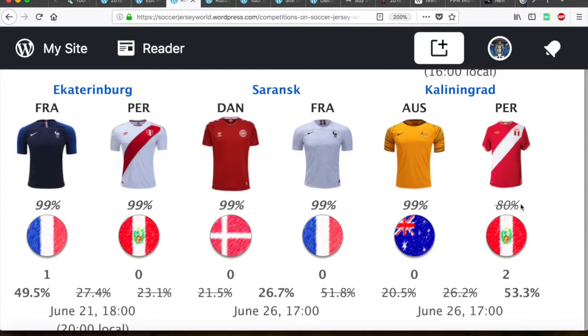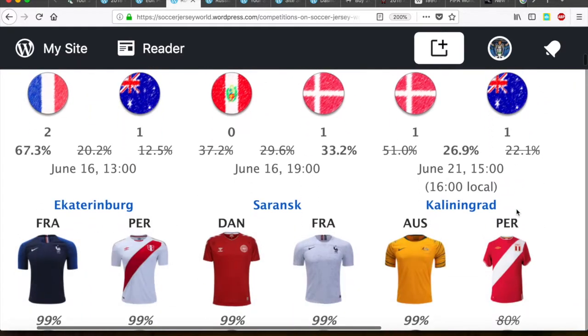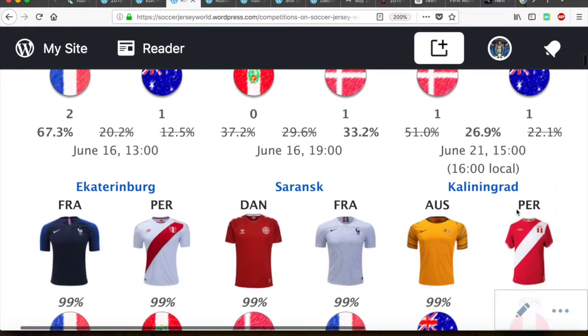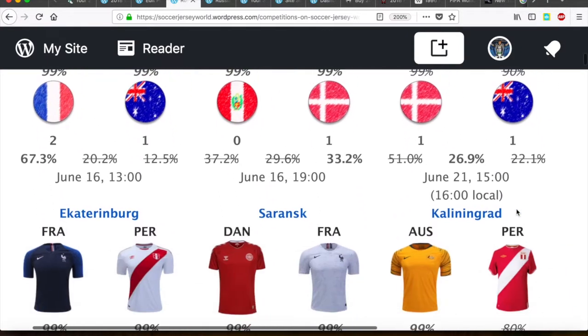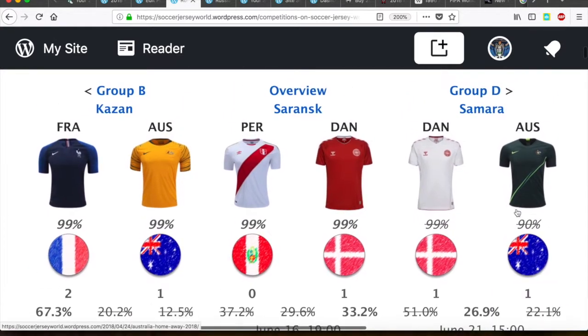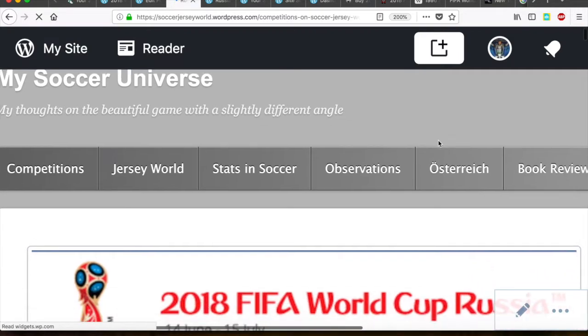We already see a pattern for the hit and miss rate. If you look at the matches, we have blue and yellow, white and red twice, blue and white once, white and green, and red versus yellow. This group was kind of colorful overall with not too many repeats, especially as compared to the previous one.